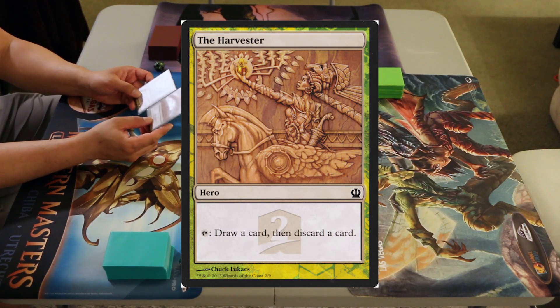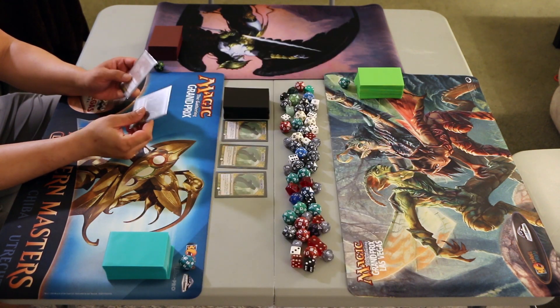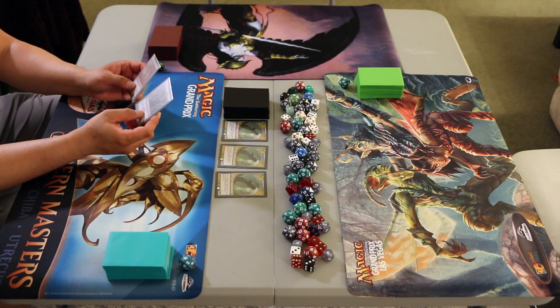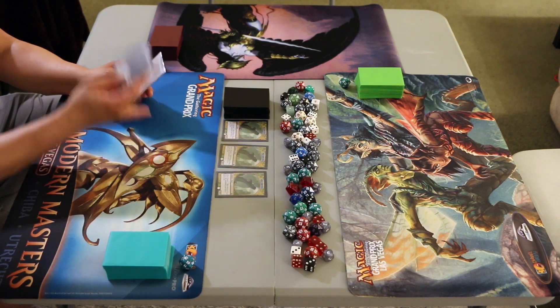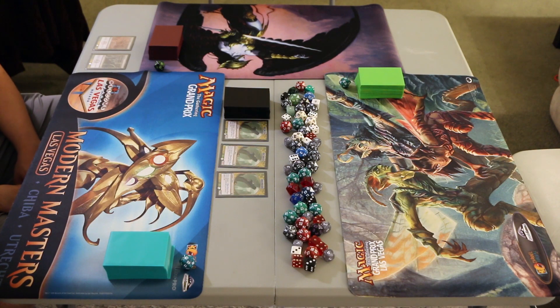First we have the Harvester, which says tap, draw a card, then discard a card. And then the Warrior, which says tap, target creature you control gains haste until end of turn. Because I only have one copy of each of these cards, we'll be applying their use to all three decks simultaneously. We'll go ahead and get started by drawing our opening hands.